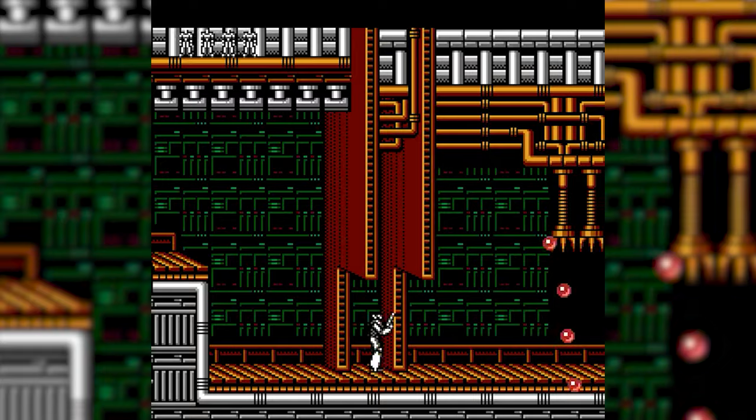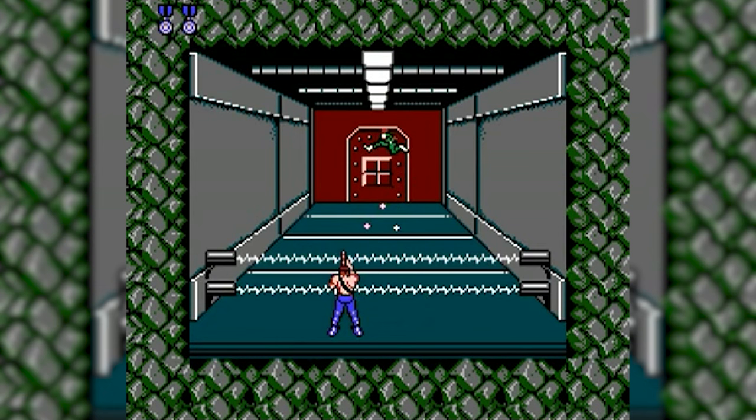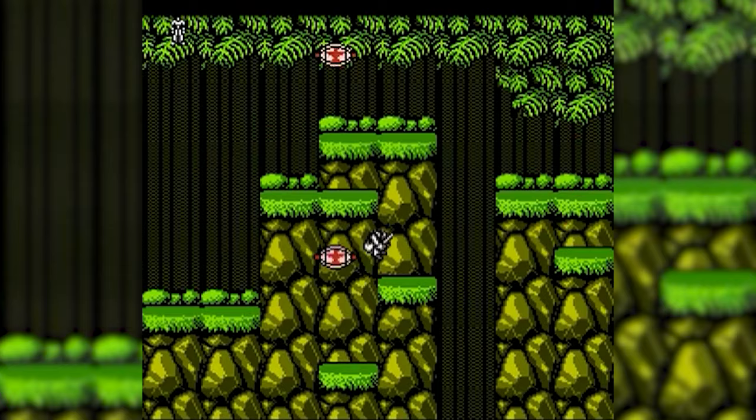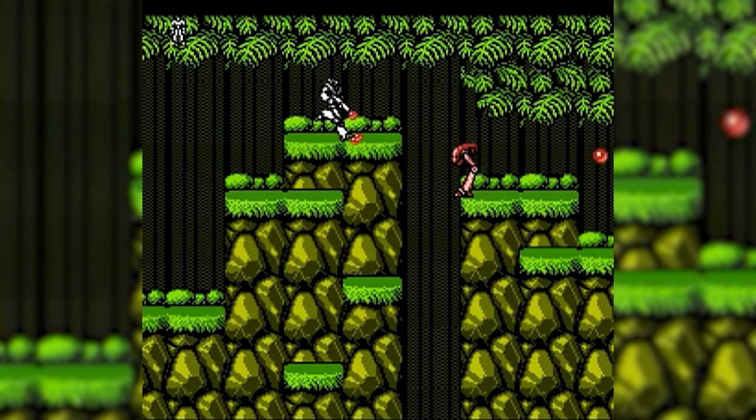While never officially confirmed, it can be assumed that this was due to Germany's strict regulations at the time, which banned the sale of video games too violent for children. Since Contra saw humans at war, which would directly go against German law, replacing all living people with Probotectors was a simple fix. The actual visual changes from Contra to Probotector aren't that drastic, but Konami's intentions to tone down the violence factor to avoid controversies were definitely made apparent. See? This is much less violent.